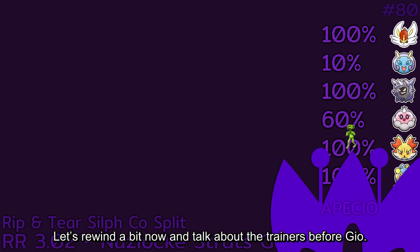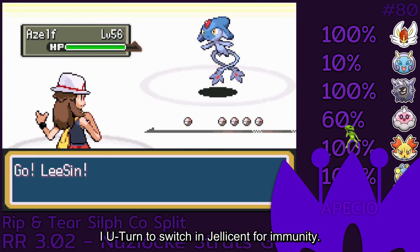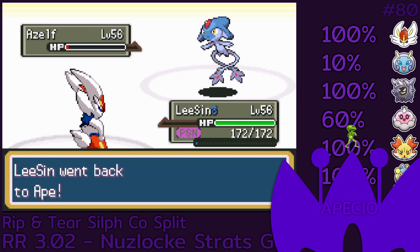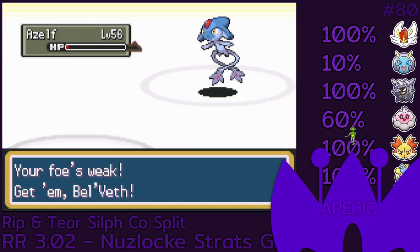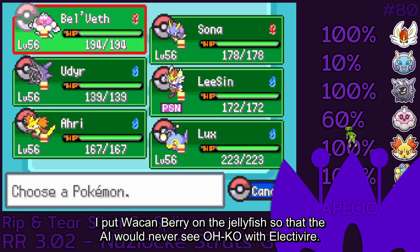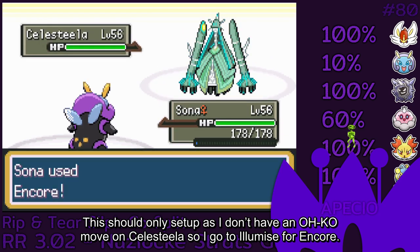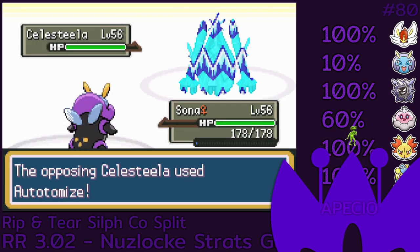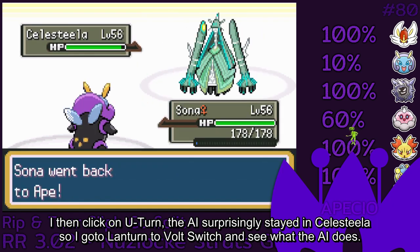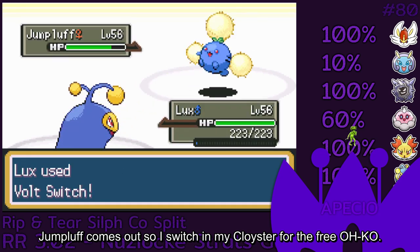Let's rewind a bit and talk about the trainers before Geo. For the Sylph Company rival, I lead with Libero Cinderace. I U-turn to switch in Jellicent for immunity. I put Wake and Berry on the Jellyfish so that the AI would never see OKO with Electivire. This should only set up as I don't have an OKO move on Celesteela, so I go to Illumise for Encore. I then click U-turn — the AI surprisingly stayed in Celesteela, so I go to Lantern to Volt Switch and see what the AI does.